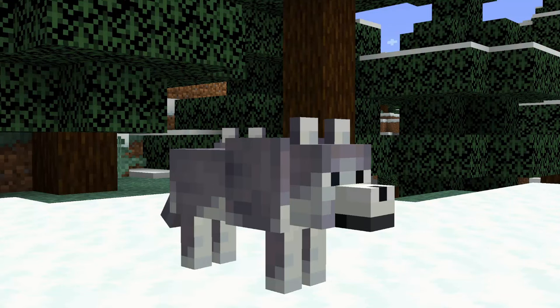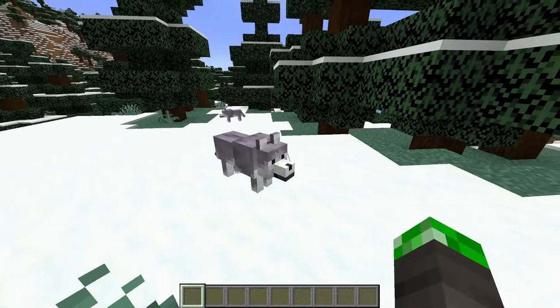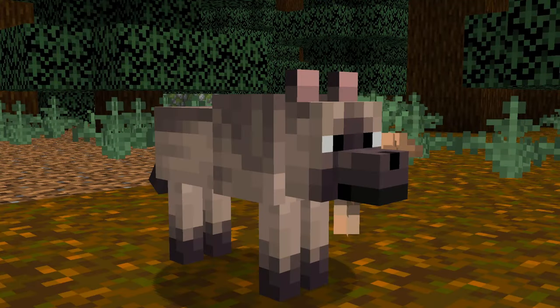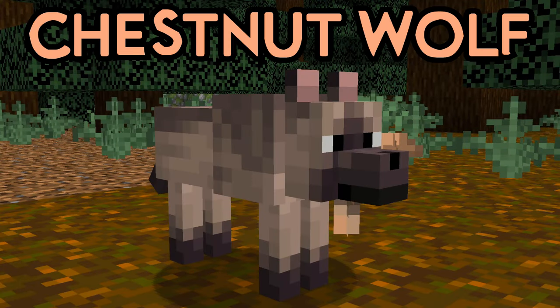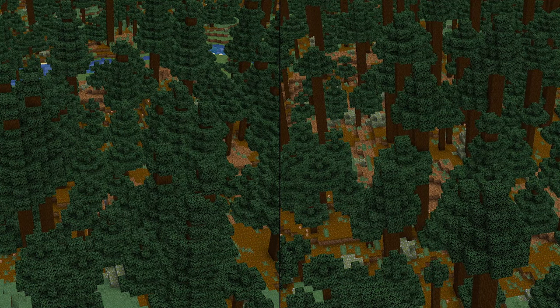Another one of my personal favorites: the ashen wolf. This wolf can be found in snowy taigas and also boasts a pretty cool skin. The woods wolf can be found in forest biomes and has tritone fur. And finally, the chestnut wolf can be found in old growth spruce taigas. Not sure what the difference between these two biomes is.